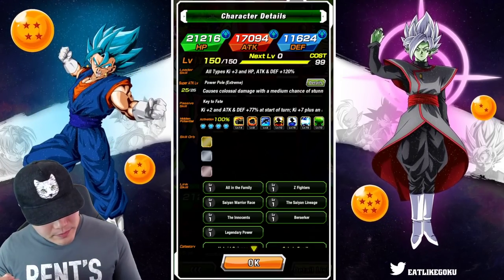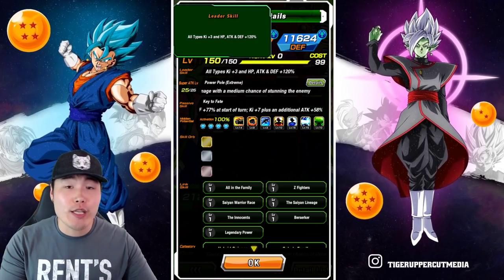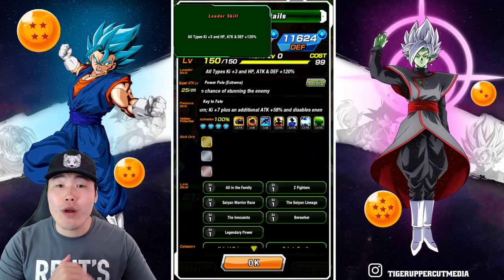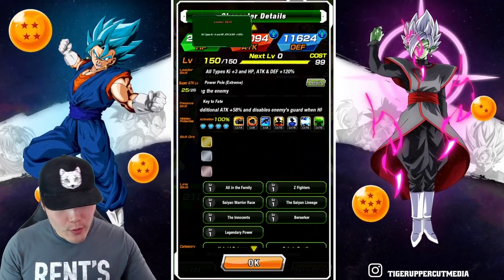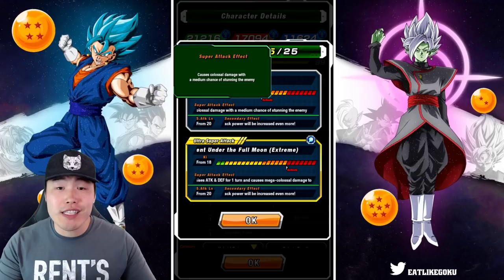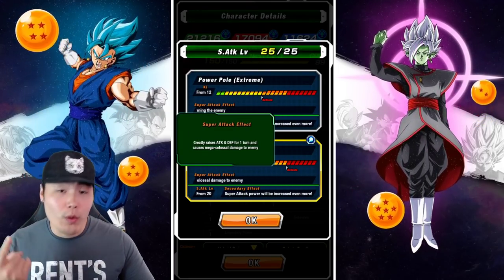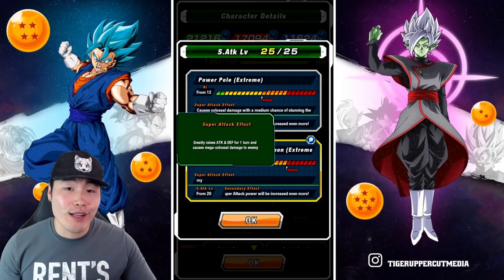Starting with the leader skill: he's all types, ki plus 3 HP, attack and defense plus 120%. He is one of the best rainbow leaders in the game right now. His 12 ki super does colossal damage with a medium chance of stunning the enemy, and his 18 ki greatly raises attack and defense for one turn and causes mega colossal damage.